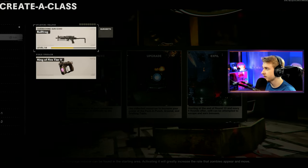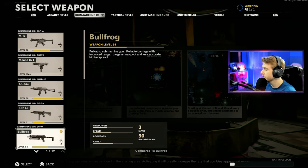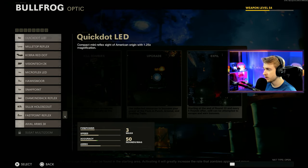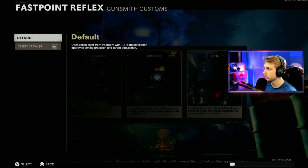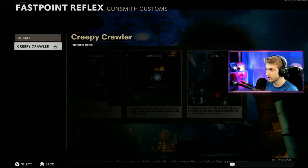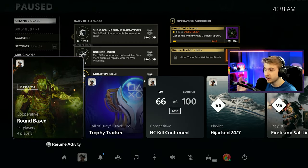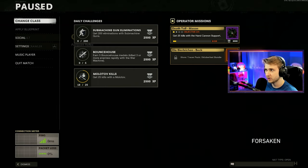For this glitch, I need to go ahead and edit the class, pick my weapon back out, go back, select the weapon, go to my gunsmith, pick an option that has a blueprint attachment, and while I'm on the menu I hit the PlayStation button. Okay, there we go — now we have layered UI. We hit back on the controller one time.